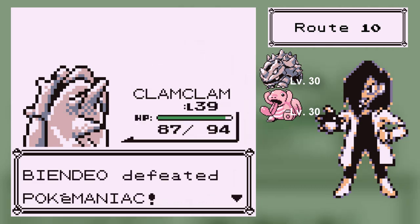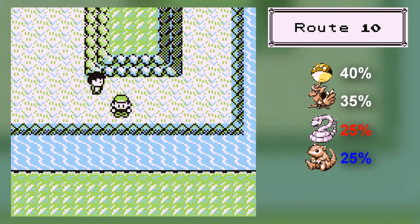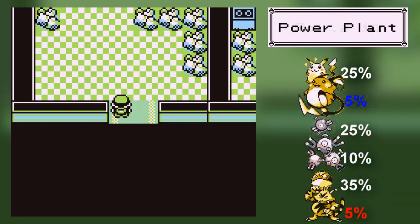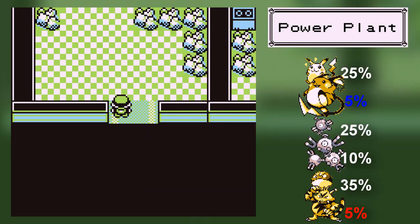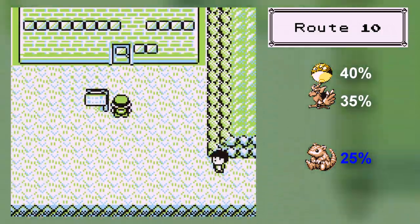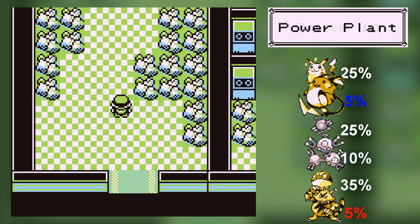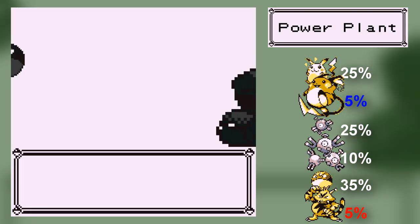We're going to need some of these level ups. So the Power Plant — now this place is like the Pokemon Mansion, you know. In this Power Plant we have a bunch of Pokemon. You can find Voltorbs — there are actually quite a few Voltorbs that are actually fake items. So there's Magnemite.